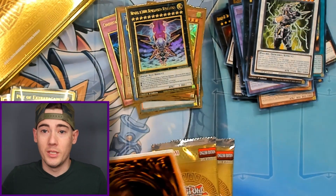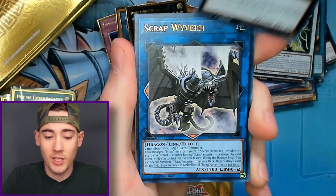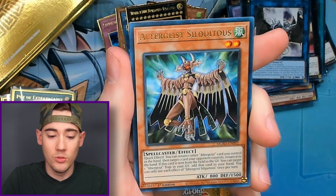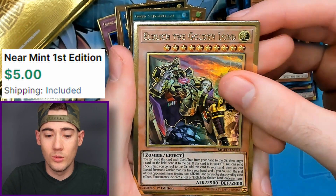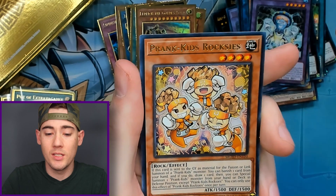So far I'm pretty surprised with how good this box is going. If we can get a Blue Eyes or an IP Masquerena, then that's a win — that's a huge win. Got Altergeist again, Aldic the Golden Lord, Prank Kids Weather Washer, and Prank Kids Roxies.